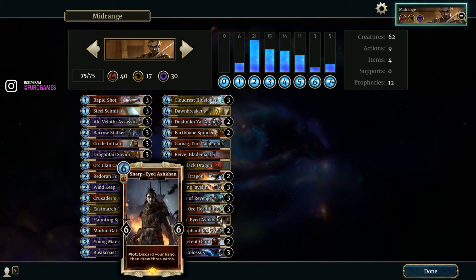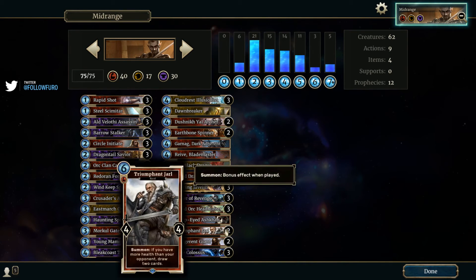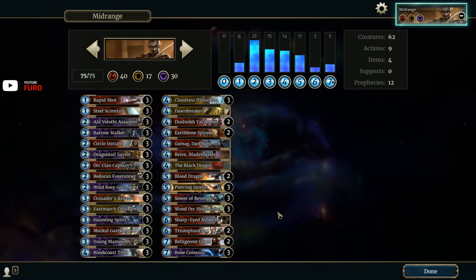The other new card is the Sharp-Eyed Ashken — a Dark Elf, six magicka, six attack, six defense. Its plot ability means you discard your hand then draw three cards. You need to play a card before it, so normally you play it when you have just one other card in hand: play that card, play the Ashken, and you draw three. As another draw card you have the Yarl — you can run two Ashkens and one Yarl, or one Ashken and two Yarls, whatever you prefer.